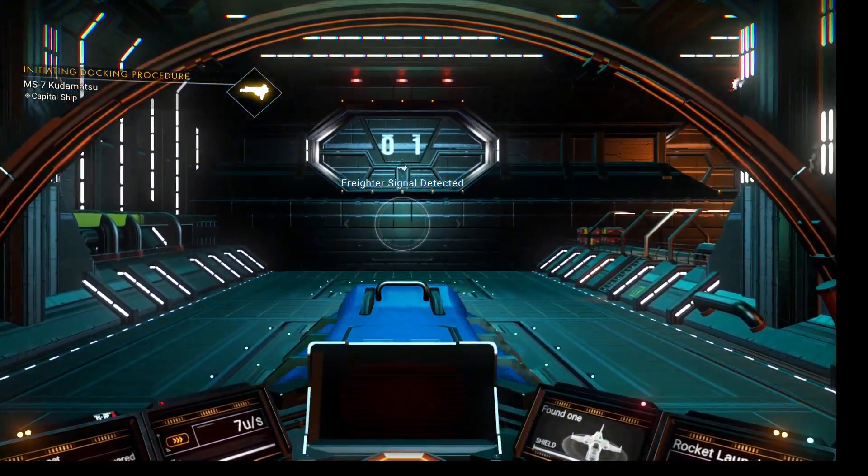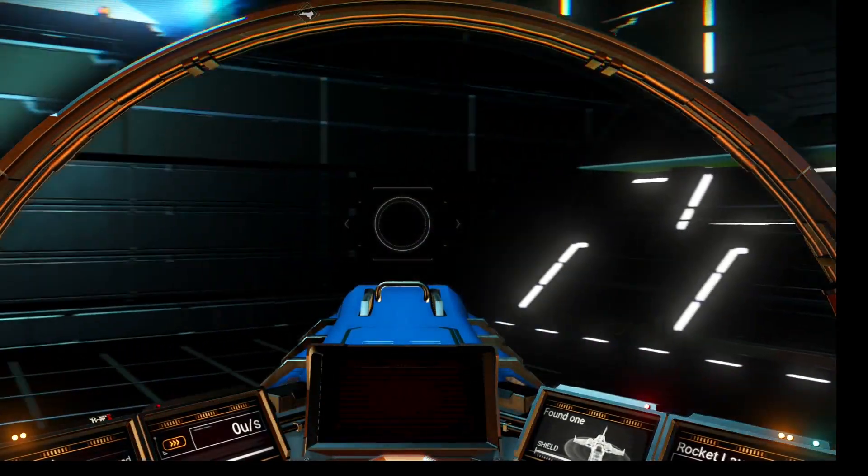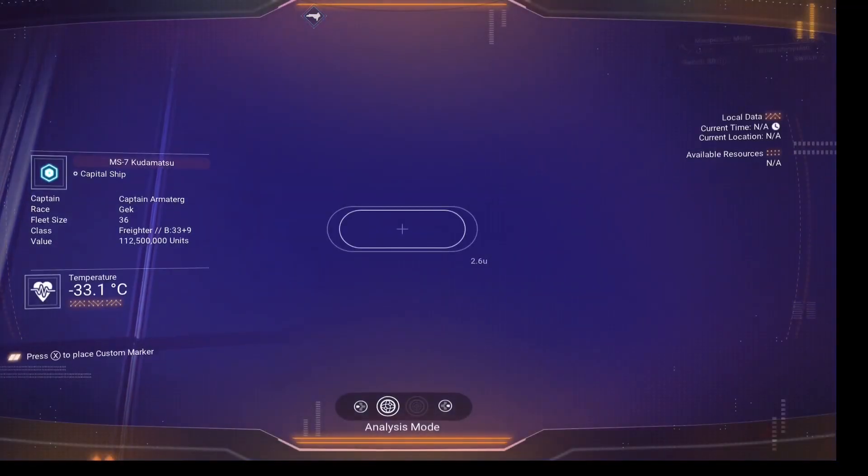All right, settle on in. Now we're gonna see what class it is — we're just gonna scan the floor. Look at that: B class.